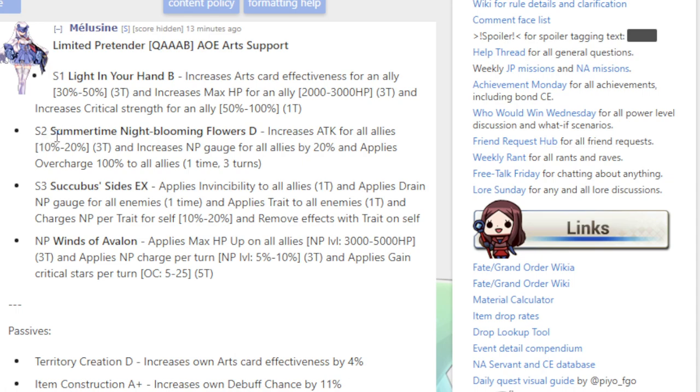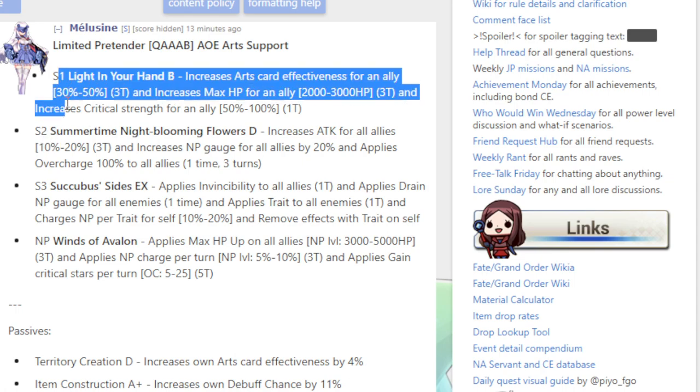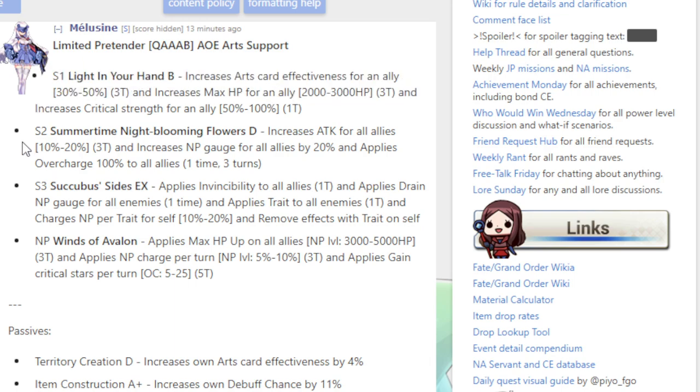Skill 2 — this is literally just the Merlin buster but on skill 1 instead of skill 3, which is what he does. Skill 2, Summertime Night Blooming Flowers D: increases attack for all allies 10% to 20% for 3 turns, and increases NP gauge for all allies by 20% and applies overcharge 100% for all allies — one time, 3 turns. Very good.